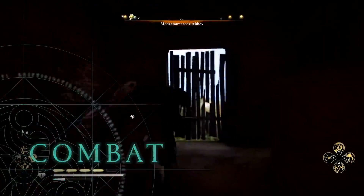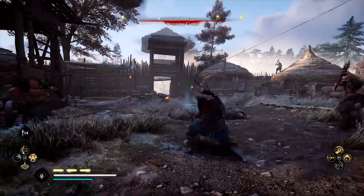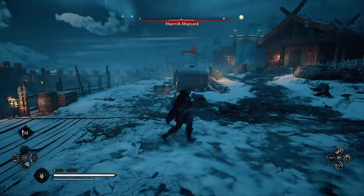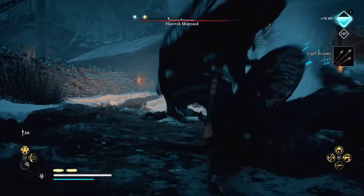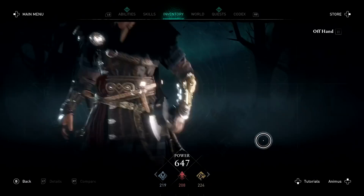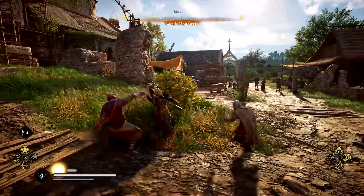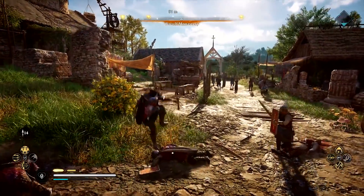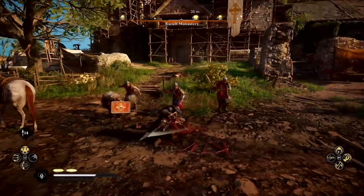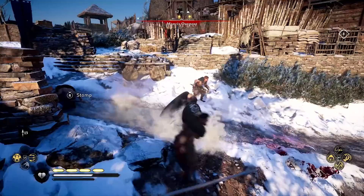Take the fight to your foes with a host of brutal new combat abilities. Snare them with a Viking harpoon, pummel them with throwing axes, incapacitate them with a new stun system to keep them at a distance, or finish them off. You'll wield any two weapons you wish to unleash a deadly combination of attacks. Customize your fighting style as you see fit, and become a legendary Viking warrior. All combinations of weapons are available to dual wield, including two shields.